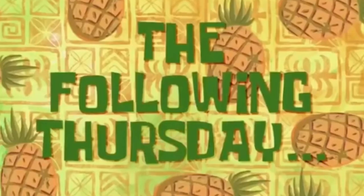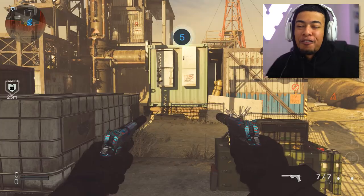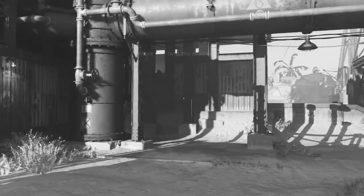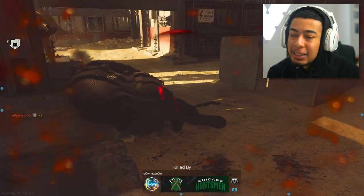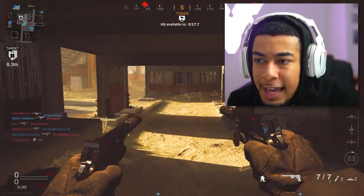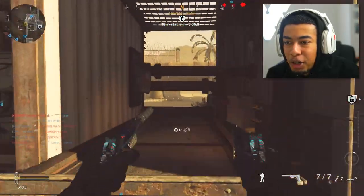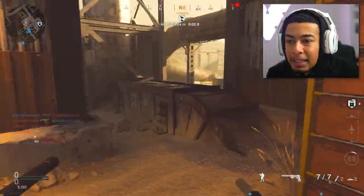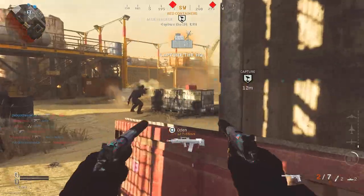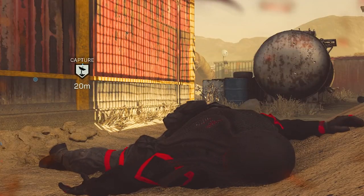I'm gonna keep it real - I definitely just backed out of that last lobby because they had a VTOL jet. If they get a VTOL jet on Rust, it's damn near over, especially when I'm running inside. So yeah, I'm not putting myself through that. Playing Rust with pistols in general just isn't the best thing to do - I'm already putting myself through enough. I've only got four bullets in the right one, how does that even work?